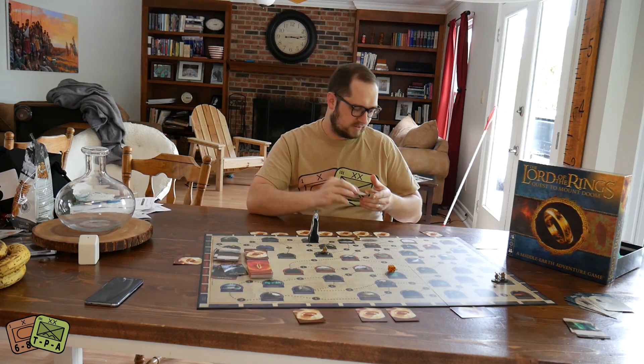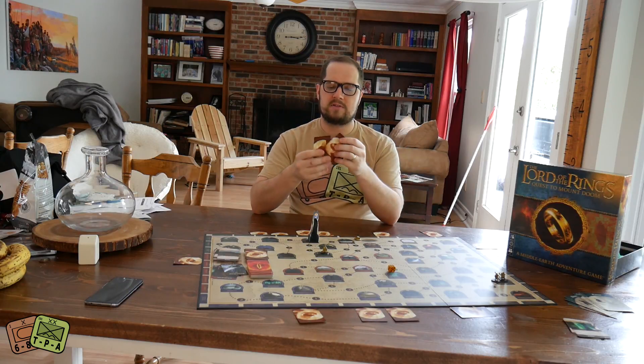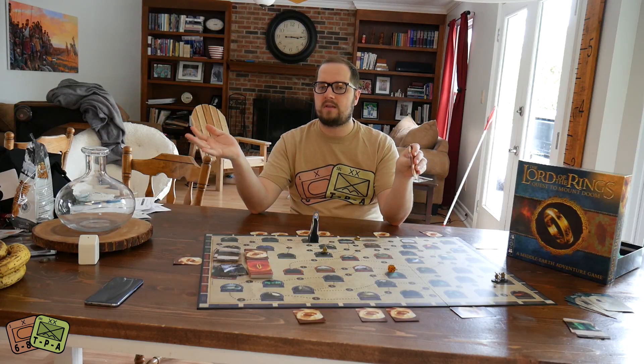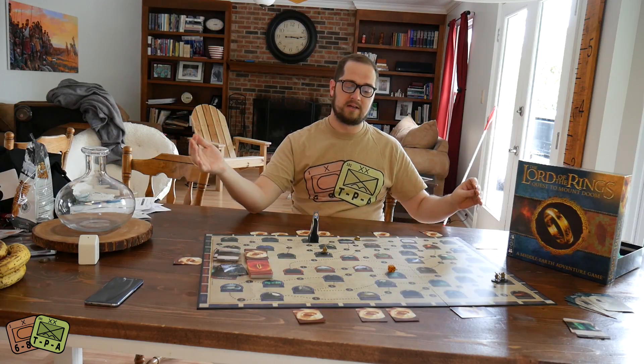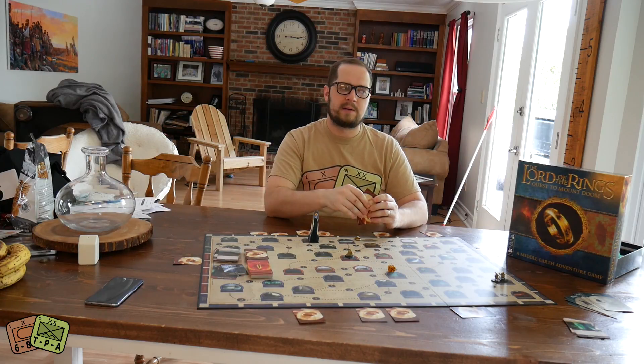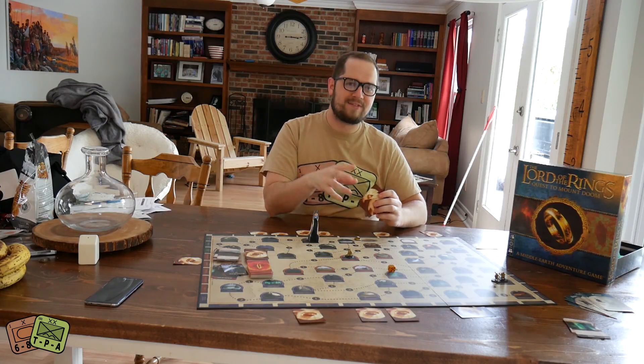Oh, the One Ring. If you draw the One Ring as your item, you're trying to keep it secret. You've got this hand of cards — I have the One Ring. Because as soon as everyone knows I've got it, they're all going to hunt me down. When you move into a space, you can steal a card from someone, so everyone's going to come and try to steal the One Ring from me. There's some good theme there — it's pretty fun.